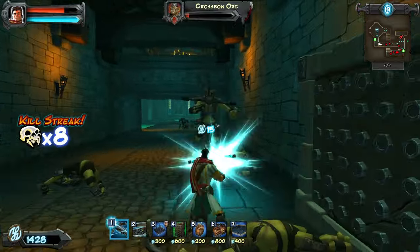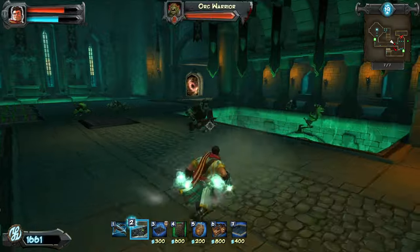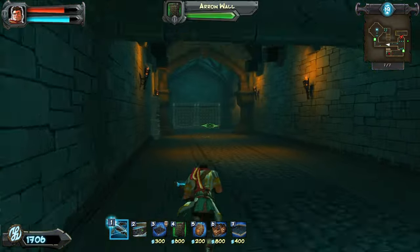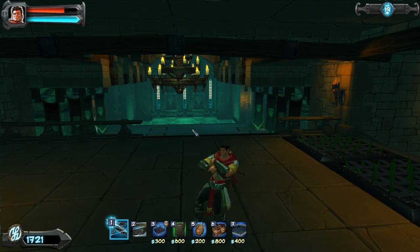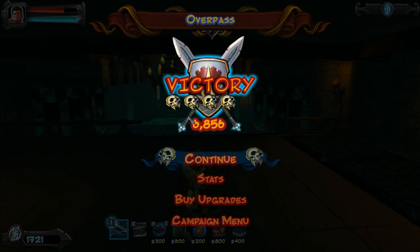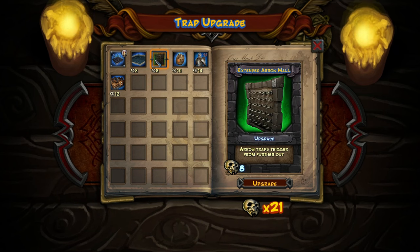I like that you can spray and pray with the crossbow at close range. I like that you're rewarded for taking a second to aim - imagine if the crossbow didn't have that mechanic of taking a sec to steady your aim. One little change like that changes things drastically. The kobolds are the scary ones - those getting through is still a full enemy touching the rift, which is a huge problem. I got to 13 on my kill streak but couldn't keep it up.